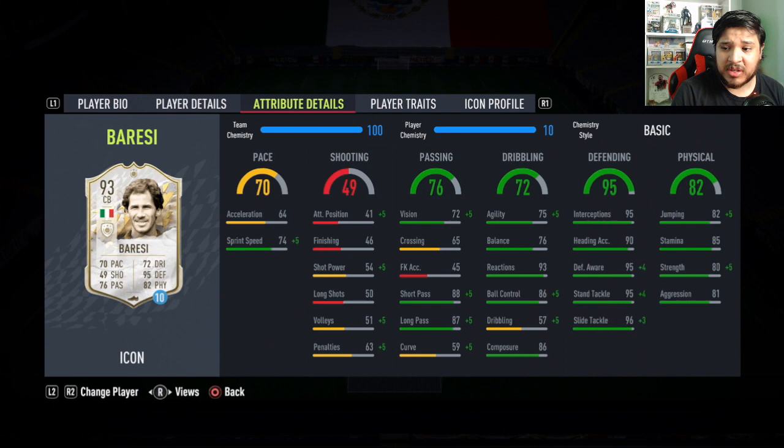Physically, he's okay — not great, but not bad at all. He's 5'9". His dribbling stats are actually very good for a center back — very nice agility and balance combination, reactions are phenomenal at 93, very good ball control and composure as well. He's going to feel a little bit faster than the stats suggest because of that very good agility and balance.